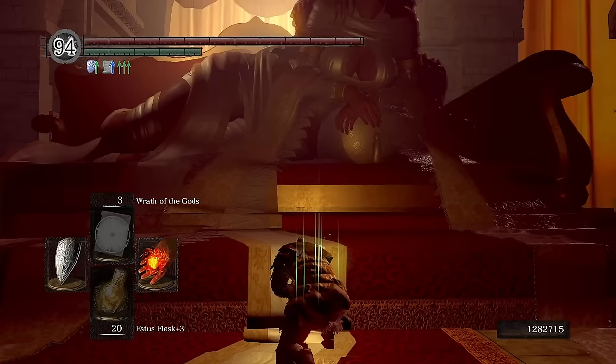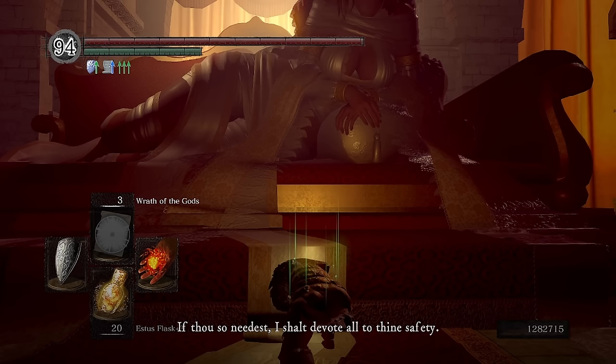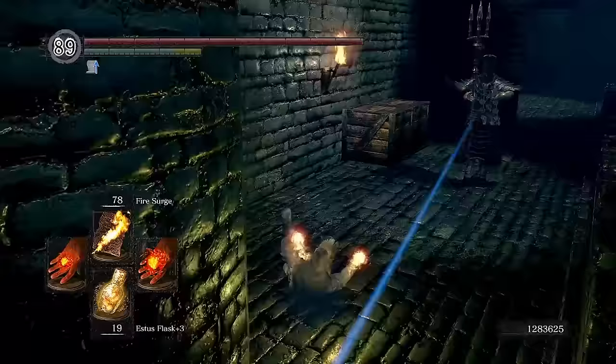Backtracking a bit, we can pick up yet another upgrade for our damage. Joining the Princess Guard Covenant rewards us with the Ring of the Sun Princess, which boosts Miracle Synergy by one level. Both Emit Force and Wrath of the Gods benefit from this mechanic, boosting damage around 5%. Next, we're off to the Depths — while we were here briefly earlier, it's now time to visit the area's boss, the Gaping Dragon.